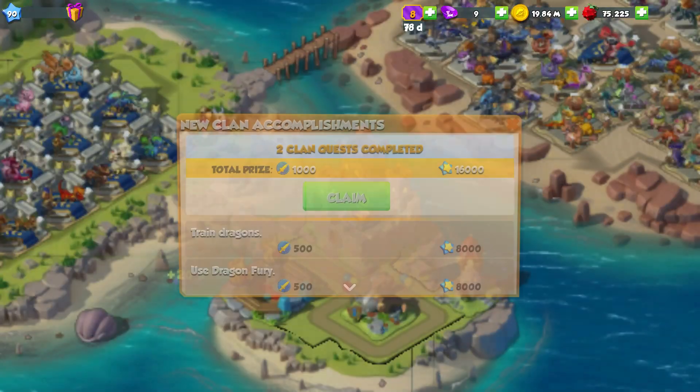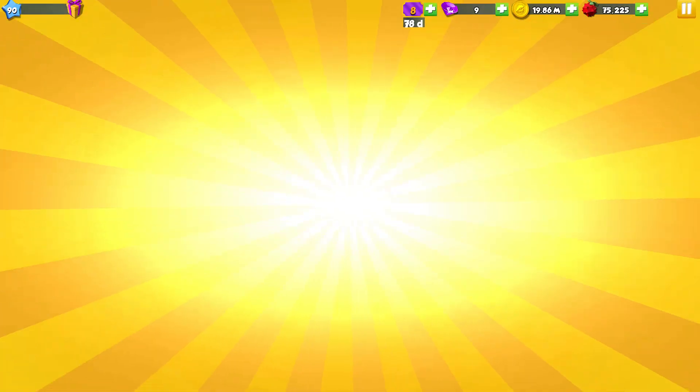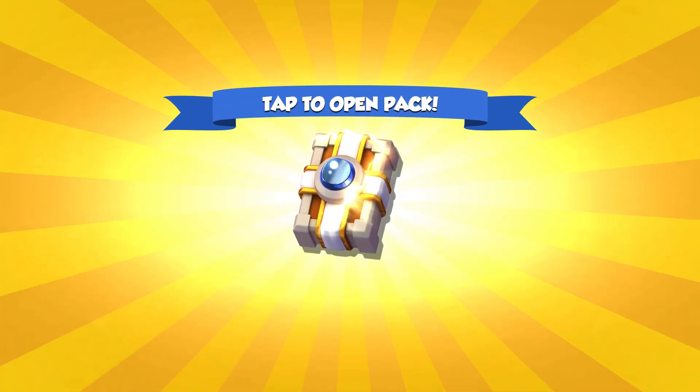And we've got some gems for it. We've got some clan stuff and we should have enough to open — we have enough to open two packs actually, so let's do this.